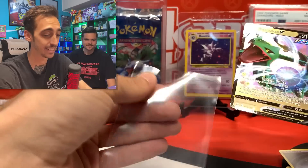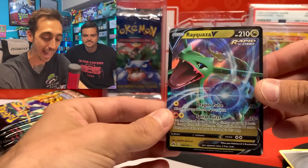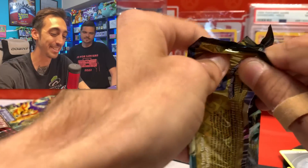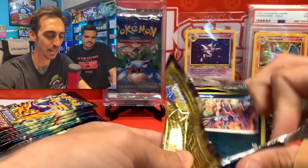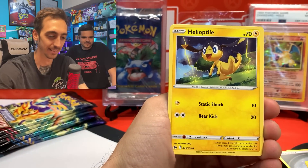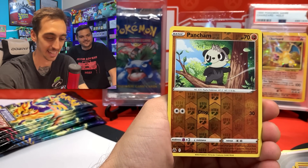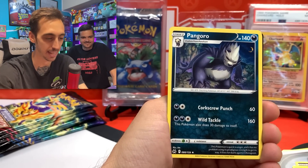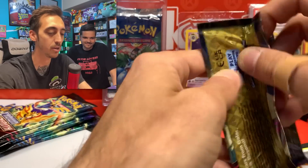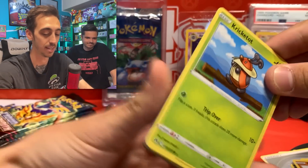We'll put Rayquaza in a sleeve. I can't believe in a few minutes I'm going to be putting a pack-fresh base set unlimited card in a sleeve. This is gonna be so unreal. Let's get through these Crown Zenith — I gotta not rush too hard through these though. We got double Pancham and Pangoro. We evolved! How about that? Bam, code for you. Maybe all these Crown Zenith packs will be empty because the base set pack is about to just be fire.